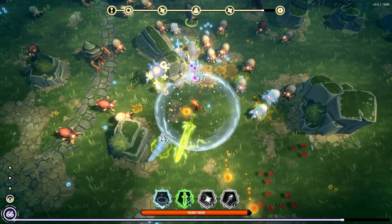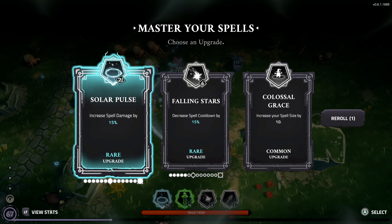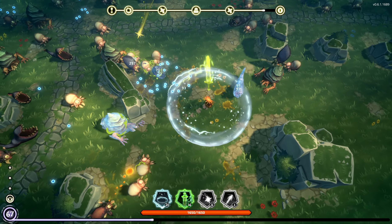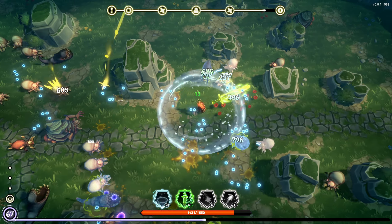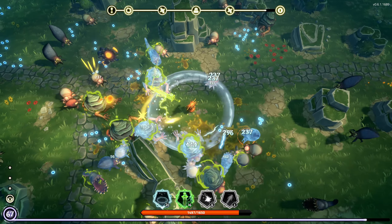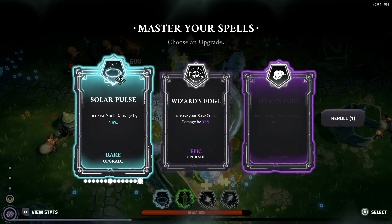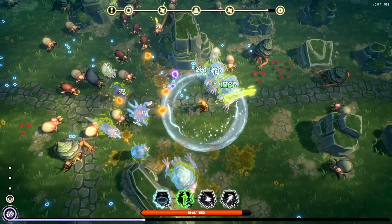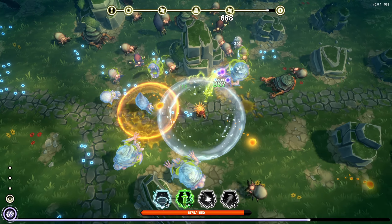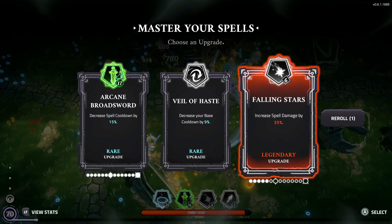Spell damage on circle — beautiful. All right, spell damage. Trying to dodge the spitters as much as possible. Global cooldown 18% — yes please. Up to having two swords out at a time, but just barely. Purple crit damage — our sword is hitting for 1400 on crit if they're vulnerable already; if not, it's hitting for about 900 on crit. We'll take a red spell damage on the Falling Star.